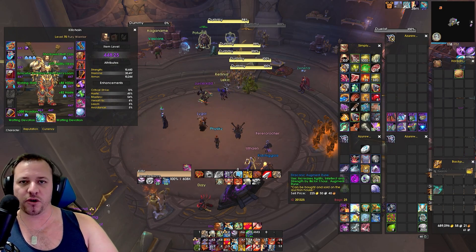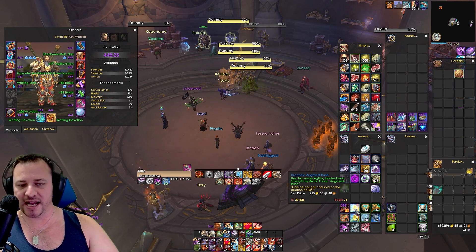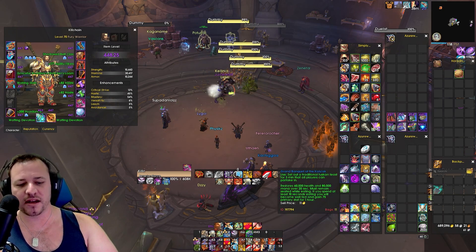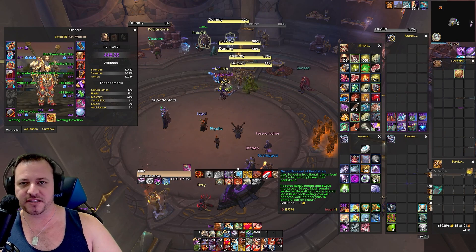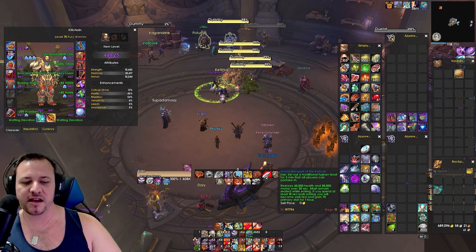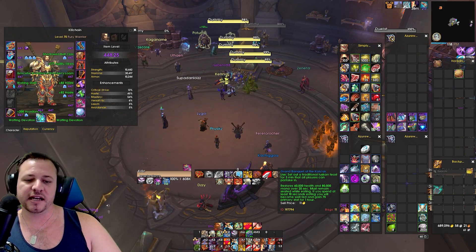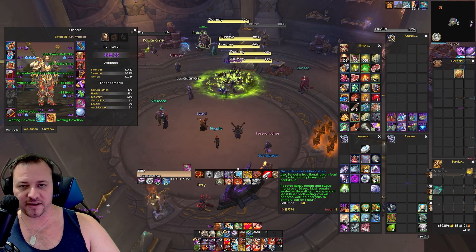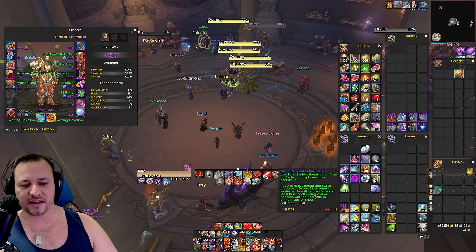Obviously you've got your augment rune. People will be using the unlimited augment rune when they hit Renown 18 with the Dreamwalker faction. But for now, you will just stick with your regular old one and just buy feasts. You could have personal food, but generally feasts are cheap enough. If someone else isn't dropping a feast in either mythic plus or raid, then you can just drop it yourself. Stock up feasts are fine. If you're not doing mythic plus or raid, you really don't need a food buff anyway. This is specifically just for those two areas of content — and that's all your consumables.